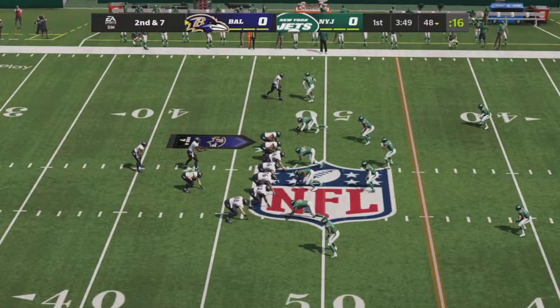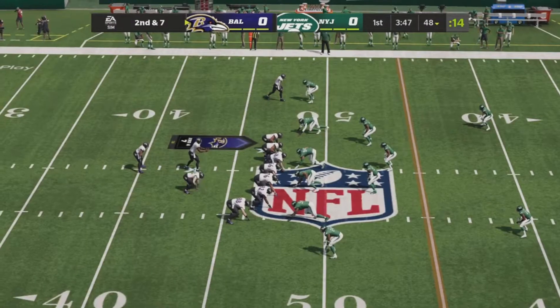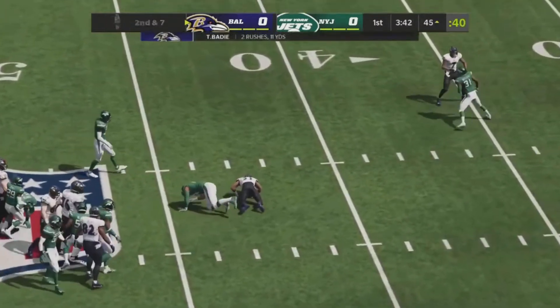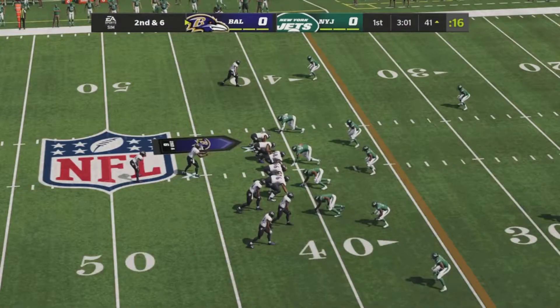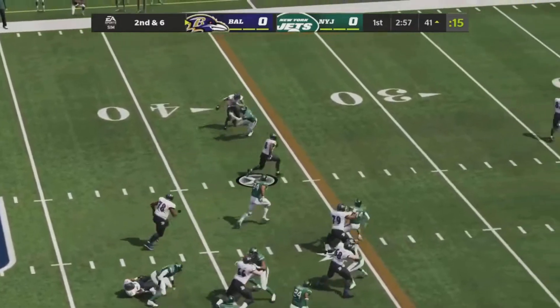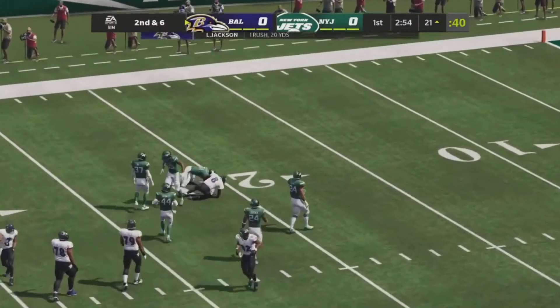Second and seven now. Lamar in the shotgun — the Ravens love this formation — they hand it off up the middle for a great gain and a first down. Lamar back in the shotgun, drops back to pass, fakes the handoff with a little read option. He loves to use his legs and he's gonna do so here.